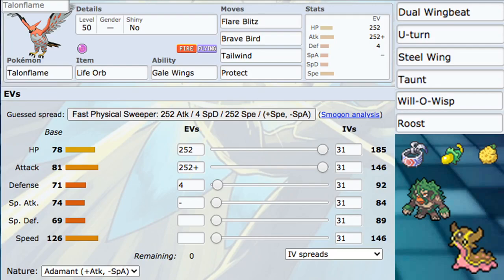The moves are Flare Blitz, Brave Bird, Tailwind, and Protect. Life Orb is what we chose — anything causes recoil, so you already lose Gale Wings activation after you attack. Life Orb works well with that. A couple of other item options: you could go Choice Band, although then you lose Protect mostly and it's really just a Tailwind machine. I don't really like Choice Band on the new Talonflame, but it's still an option. You could also use weakness berries like Wacan Berry, Charto Berry, or a Sitrus or pinch berry — any of those work. But I like Life Orb the most.